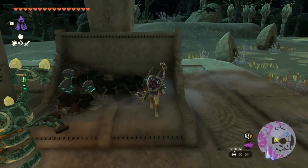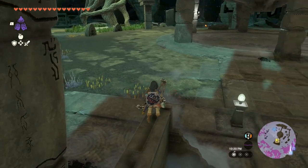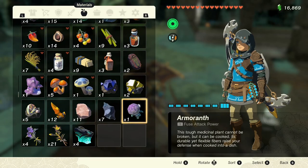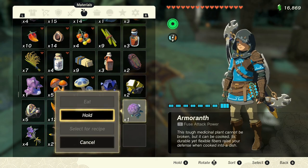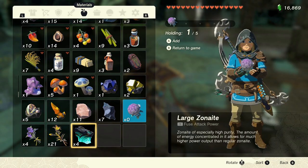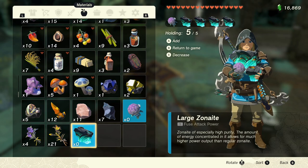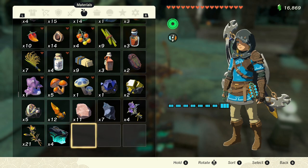From there, you want to climb up on a surface that will allow you to jump off and deploy your glider. Once you're up on that surface, jump off, deploy your glider, and immediately go into your menu. Now that you're in your menu, go ahead and hold one of those items with a quantity of one that is ahead of the large zonite. Then hold as many large zonite as you have, up to a quantity of four. Once you've done that, exit your inventory and then re-enter your inventory — you need to do this extremely quickly before you hit the ground. If you do this correctly, you should see your large zonite back in your inventory, so you know it's duplicated.